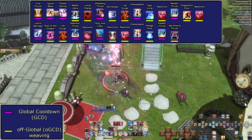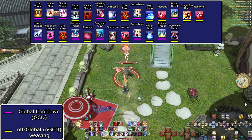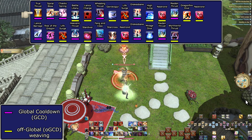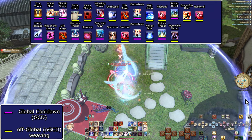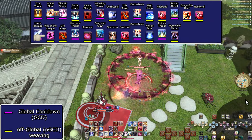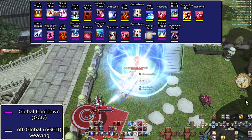Now let's go through the opener with the karaoke opener — I'll say the names of skills as they are used, to give you an idea of the pace beyond just how it looks. Be ready for a lot of skill names cutting each other off, because some names are way longer than the time they're being used. True Thrust. Spiral Blow. Chaotic Spring — Battle Litany, Lance Charge. Wheeling Thrust — Geirskögul, Life Surge. Drakesbane — High Jump. Nastrond. Raiden Thrust — Dragonfire Dive, Nastrond. Lance Barrage — Rise of the Dragon, Life Surge. Heaven's Thrust — Star Diver. Fang and Claw — Star Cross, Nastrond. Drakesbane — Mirage Dive. Raiden Thrust — Wyrmwind Thrust.